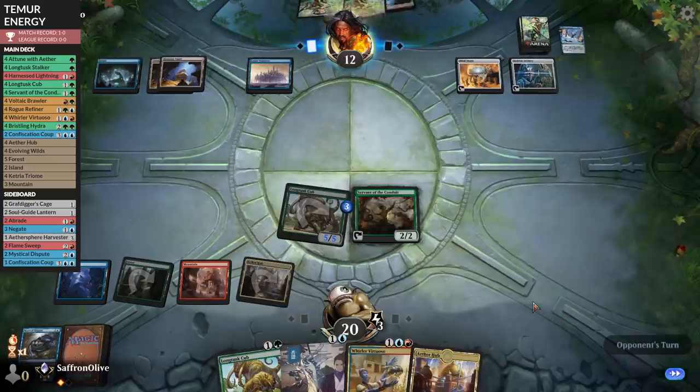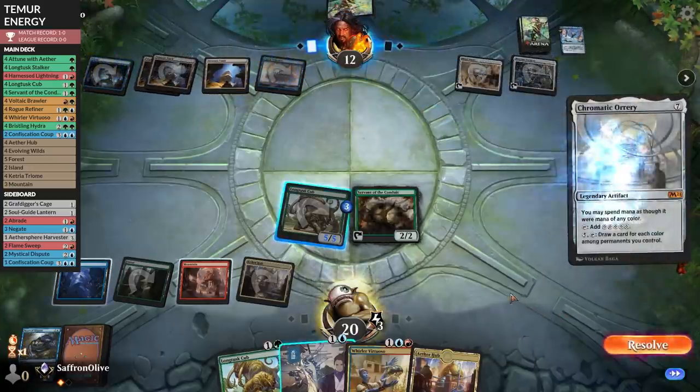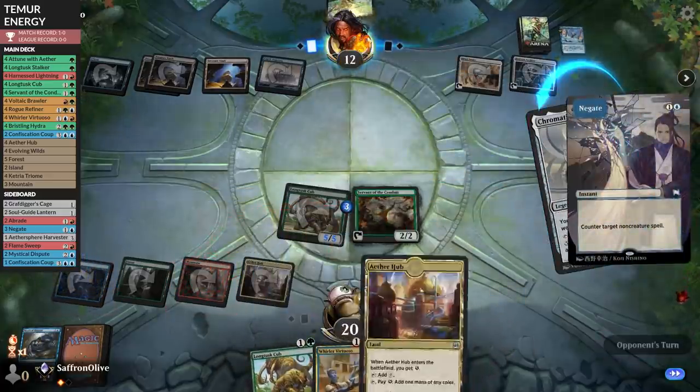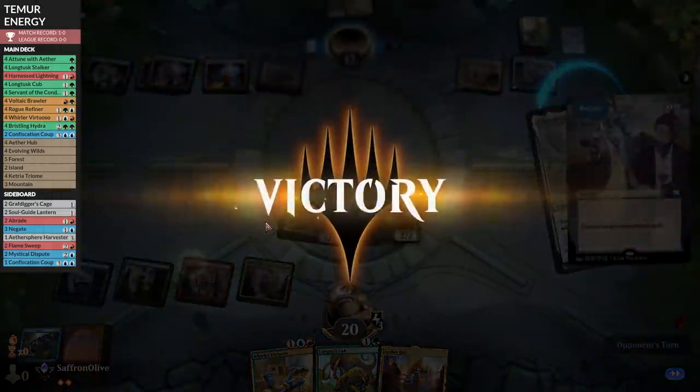Servant of the Conduit pumps Longtusk Cub. Opponent plays a Chromatic Orrery — you know what, I think we're going to counter that. That is scary enough to counter. Done! We got to see the one-drop and two-drop go off. These are the cards that can maybe make this deck possible.